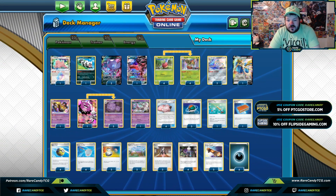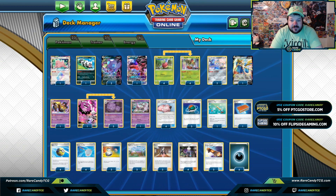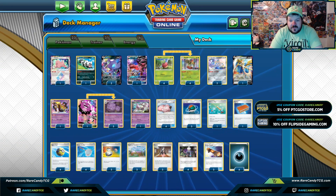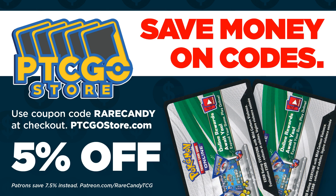What's up Rare Candy viewers, it's your boy Zach Lesage and we're back here on the channel covering Roxy, Flapple, and Sableye — kind of this weird concoction of a deck. If you're missing any cards from this deck, head over to ptcgostore.com and plug in code 'Rare Candy,' or if you're one of our patrons you have a special discount code, so go to patreon.com/rarecandytcg.